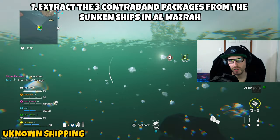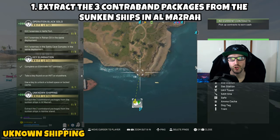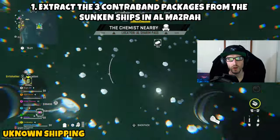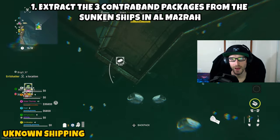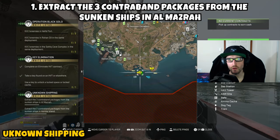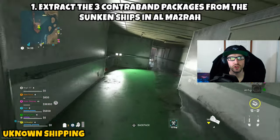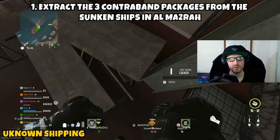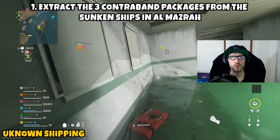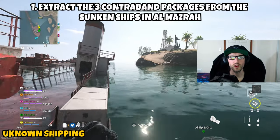The first sunken ship is all the way down in the water. Between the halfway-sunk ship and the almost-completely-sunk ship there is a fully submerged ship about 60 meters from shore — I'll show this location on the map. Swim down to navigate to the first package and grab the first contraband package. The second location is just to the left when looking at shore from the first one — it's in the halfway-submerged ship. Make your way to the door closest to shore, take a right toward the middle, and between a knocked-over bed frame or desk and the wall you'll find the second contraband package.